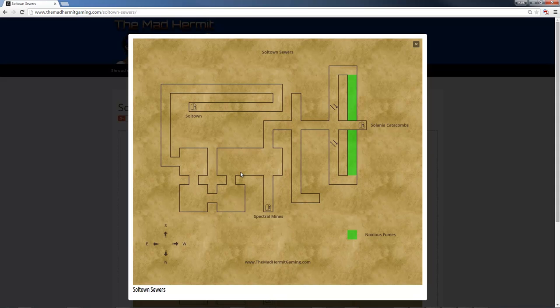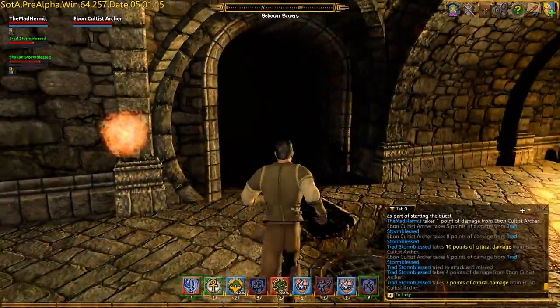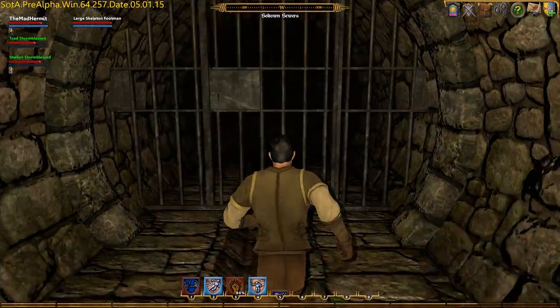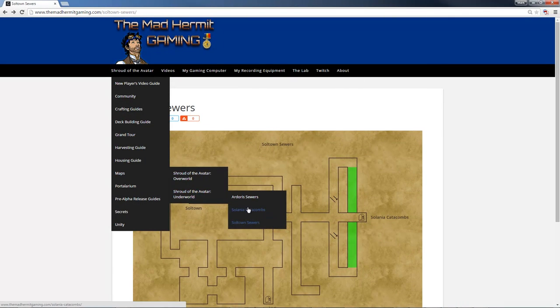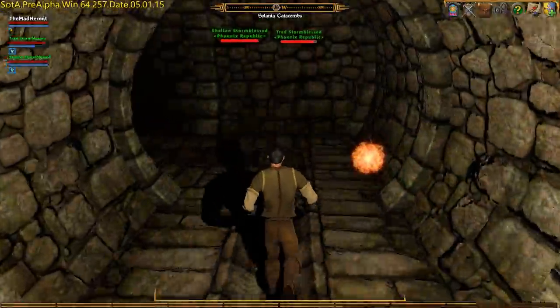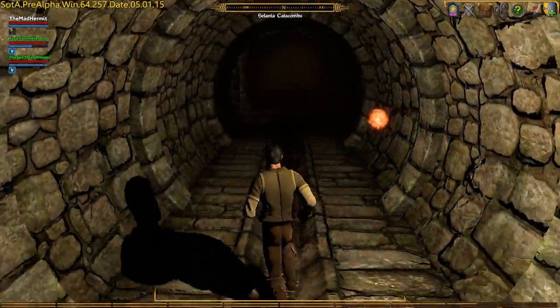Consulting our map one more time, we're going to leave this large room through its southern exit and head west, where we'll find the entrance to the Solania Catacombs. We started in Soltown, entered the Soltown sewers, and now we are going to travel to the Solania Catacombs without ever having to surface. Let's fire up the Solania Catacombs map and make a plan of attack. We are going to start from the Soltown sewers entrance and make our way to the Elf Camp. Our tour guide will be waiting in the room in the top corner. Trad and Shallan are lead blocking for me, making sure that my path to the Elf Camp is as uneventful as possible.